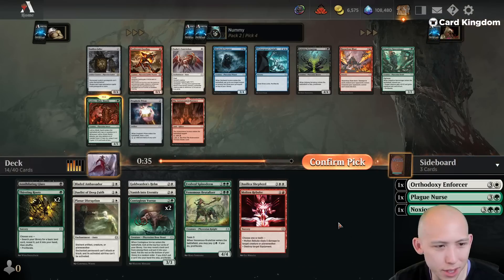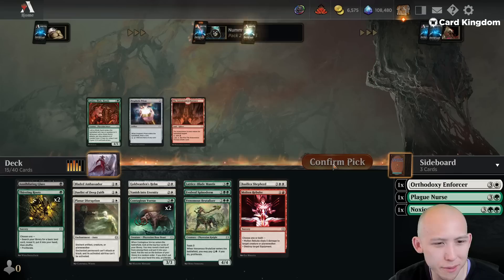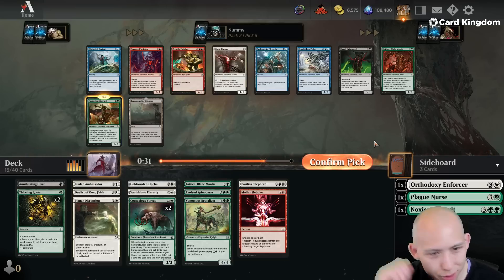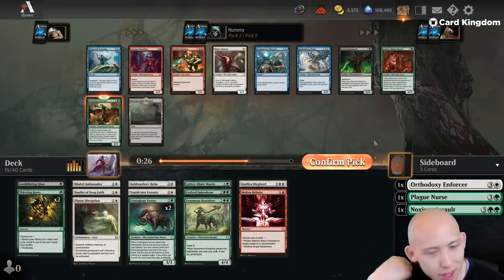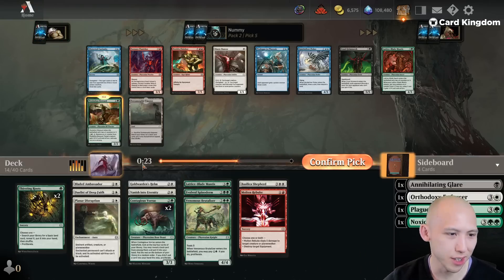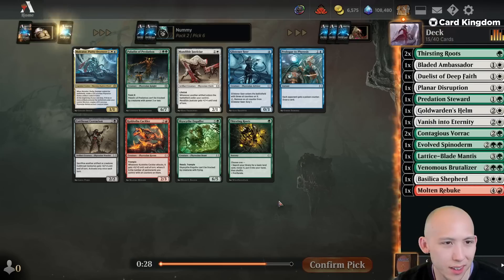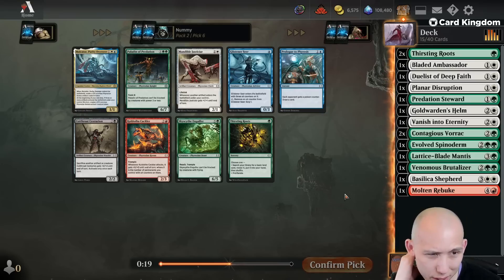I think one of the trolls probably can come back around on the wheel. Another four-drop green creature — sure. I'm probably going to end up cutting the Plague Nurse. We're not going to take Fuseling, we're not going to take Prism. I kind of want to just take the Predation Steward for a two-drop green creature instead of taking another Mantis or the Punisher. Maybe we can still be moving in that direction — the oil deck. Golfer's okay, Cackler's fine, Predation's okay if we want a big top end card, which I don't think we need.